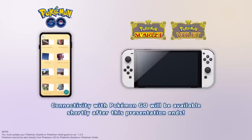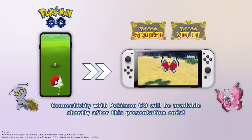So to get the roaming form in the games, the only way at the moment is through using Pokemon Go, transferring it into Pokemon Home and then into Scarlet and Violet.